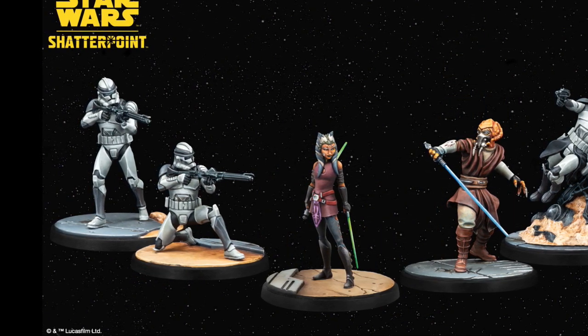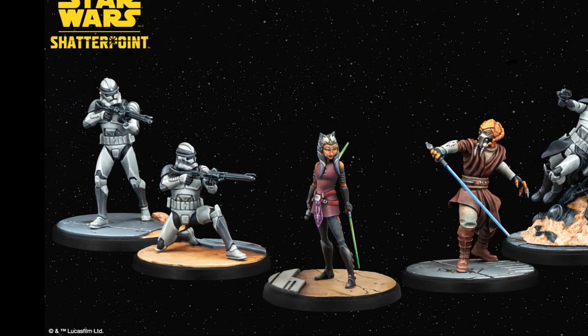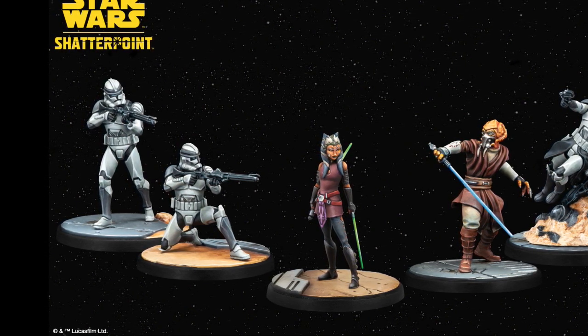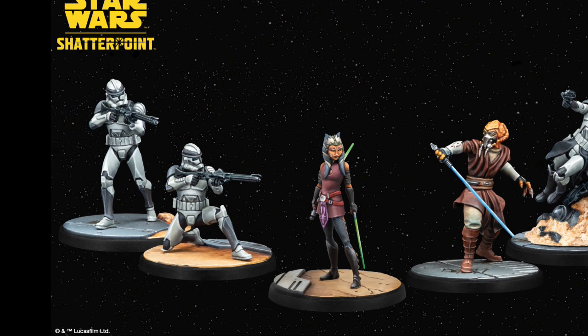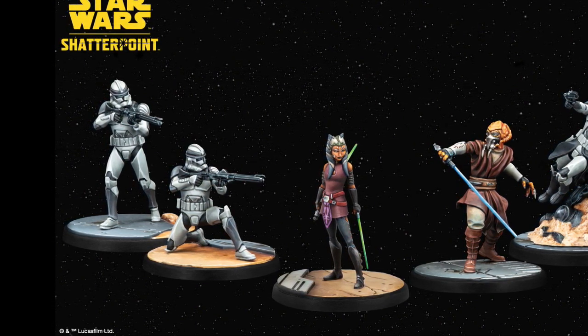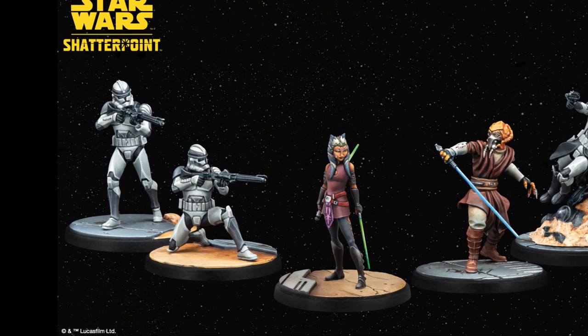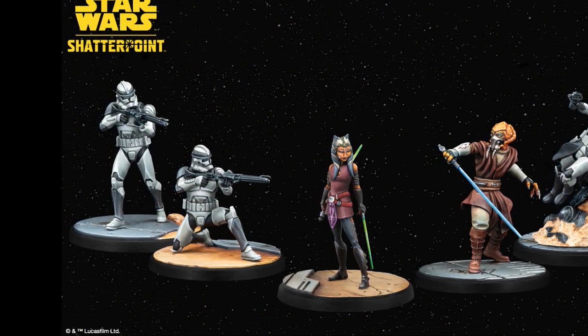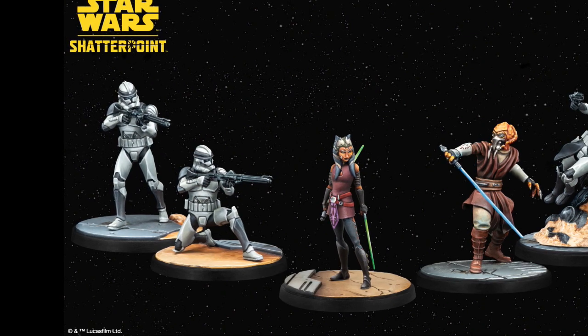Okay, on to the first squad pack. This one contains Plo Koon and is heavily focused on him, but also includes Padawan Ahsoka — the same one that came out as a promo with pre-orders when the game first launched. They come back with the Wolfpack support unit and a Wolfpack commander for the secondary unit.